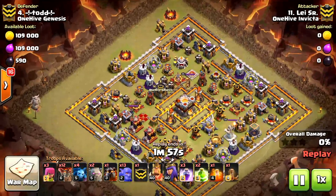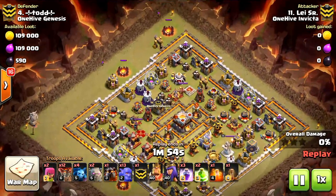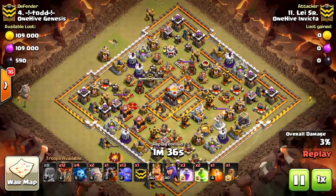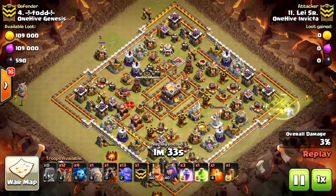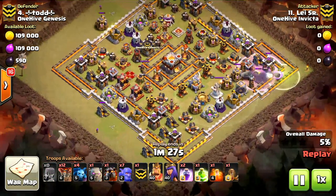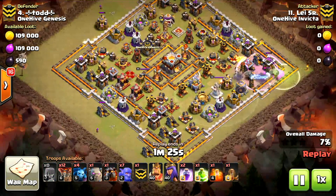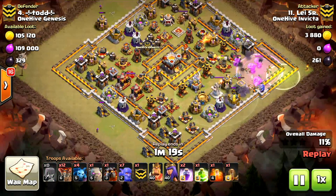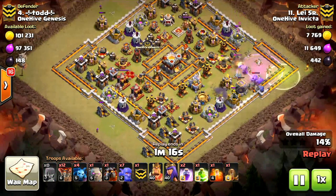Starting us off with a 10v11, Lee vs Todd. Kind of poor base design but it was a good attack nonetheless. Using an interesting comp here: two golems, 13 bowlers, and a small laloom portion to get the job done. Starting off the raid with three archers, gaining roughly about five percent. The goal is to pinch the corners, and he does a nice job with the golem and bowlers. Getting a lot of structures with that corner push, then at six o'clock he starts his smaller laloom portion.